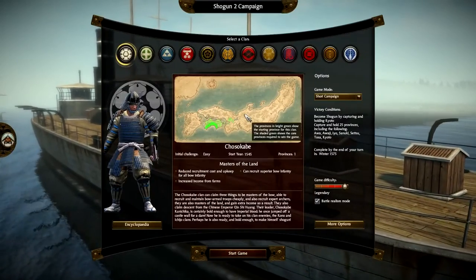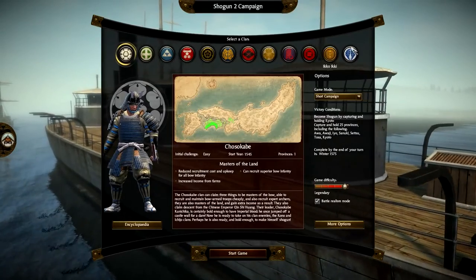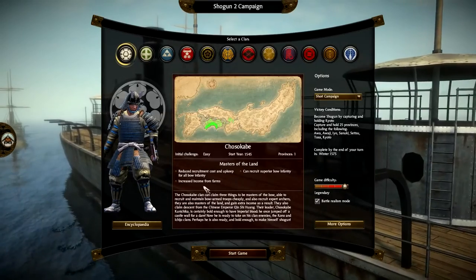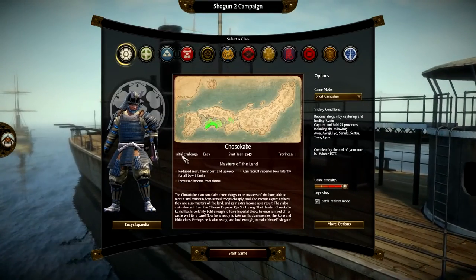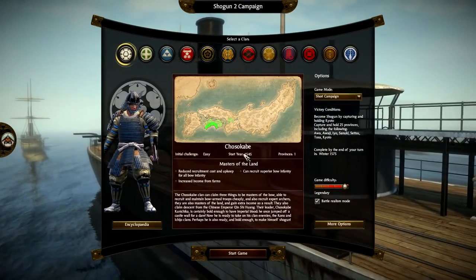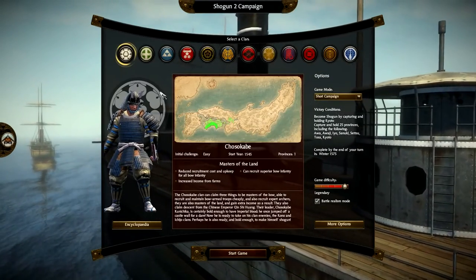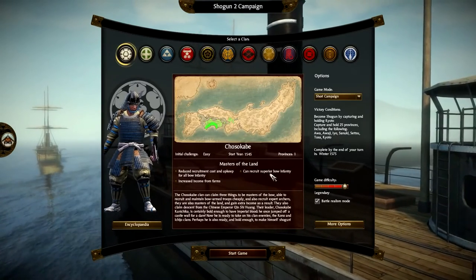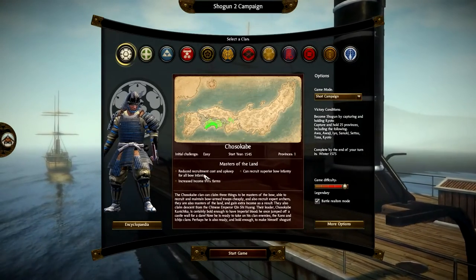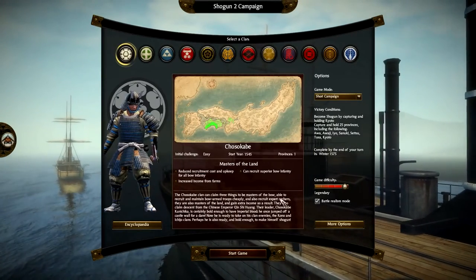The other two are expansion packages you can buy on the Steam store. We're not going to do Chosokabe because I'm doing a campaign with them currently. All Total War games have this faction selection screen. It gives you the initial challenge rating — Chosokabe is listed as easy, starting with one province. It gives you basic stats and faction information. For example, Chosokabe can recruit superior bow infantry, has increased income from farms, and reduced recruitment cost and upkeep for all bow infantry.